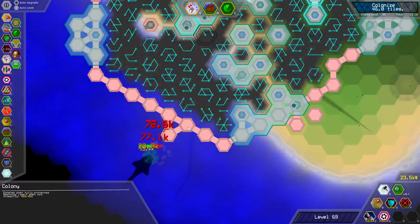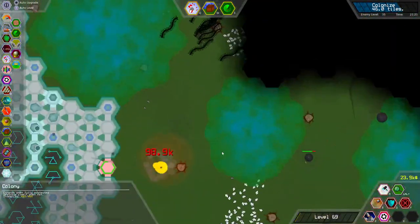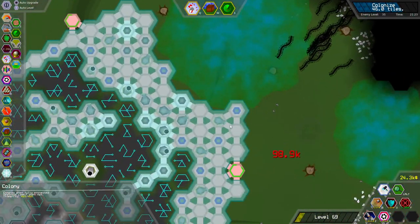Are all of the enemies just sharks at this point? Because I'm not seeing any land enemies. Okay, never mind — I was wrong.